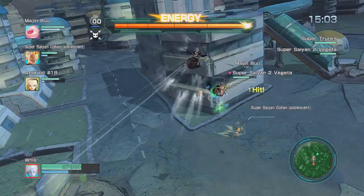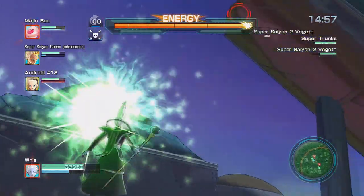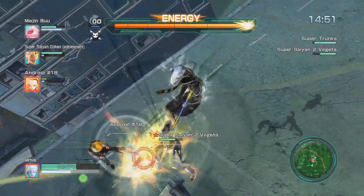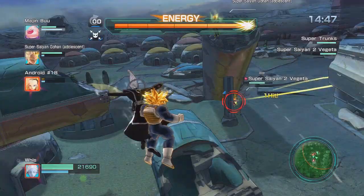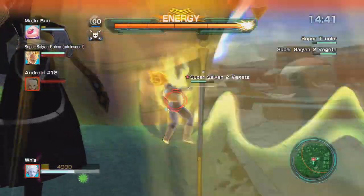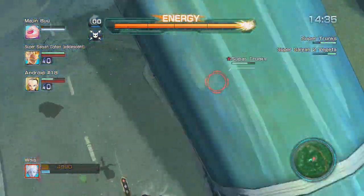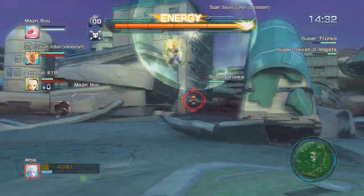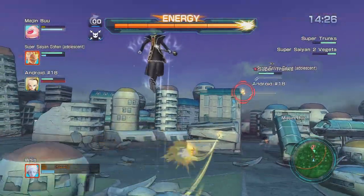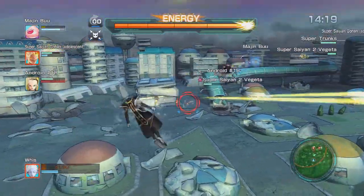He may not be able to revive people, but he can keep the team healed up pretty well with his L2. His R2 is a melee counter attack — if you push R2 and they attack you, you teleport behind them and hit them with a couple shots. I showed it off on Trunks: I pushed R2, Trunks swung at me, I teleported behind him and landed a few hits. It'd be really good against melee types, but you have to catch it right before they start hitting you.